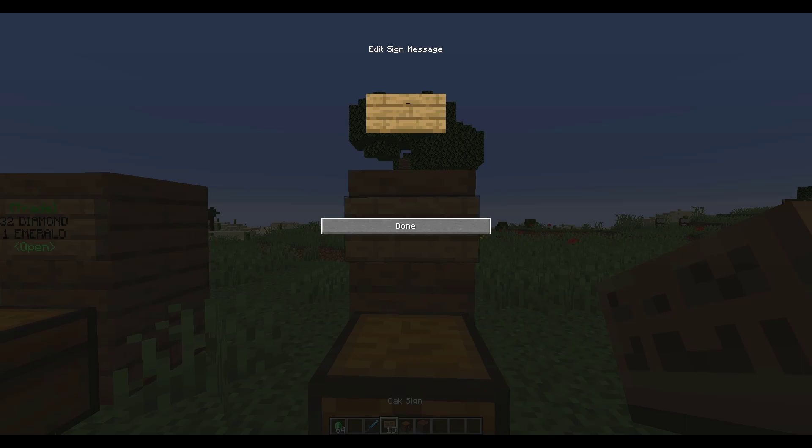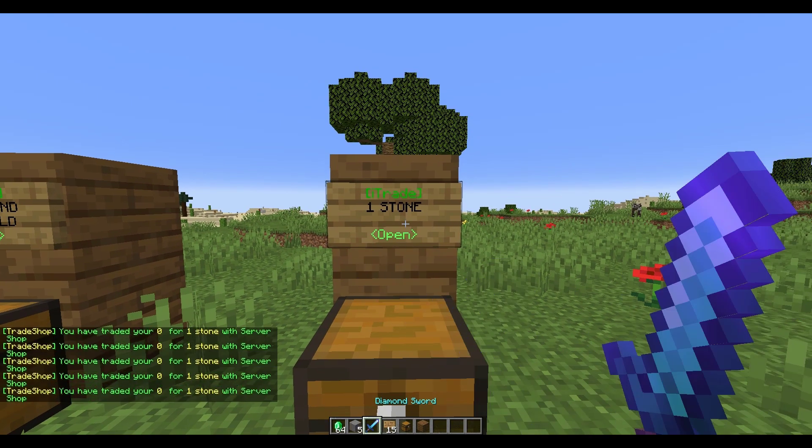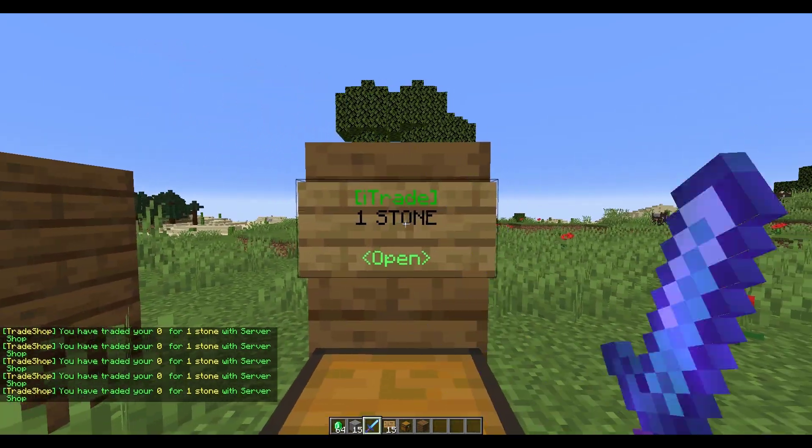If you want to create an admin shop, that's very simple as well. Put [i trade] at the top, then add any item you want — for example, one stone — hit done, and you can right-click this as much as you want and it will cost you absolutely nothing.